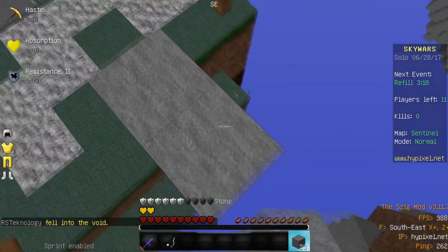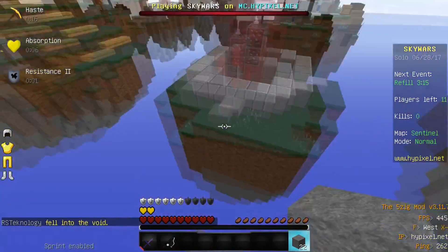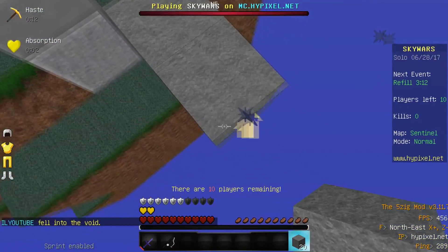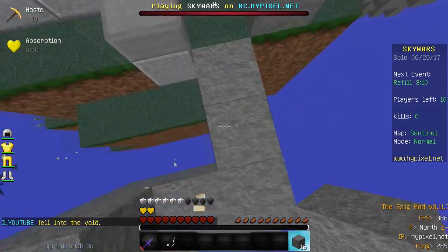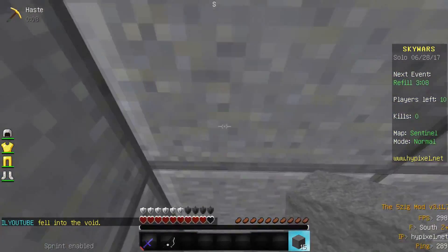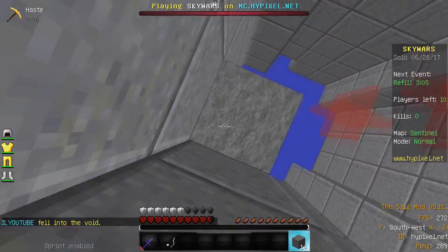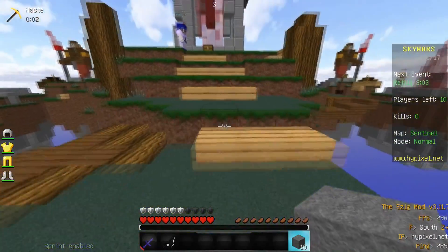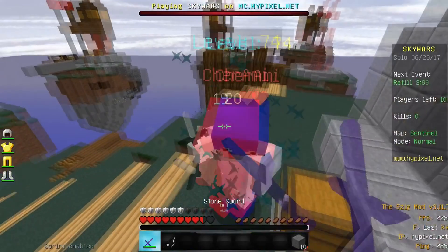Then he decides to go to middle, which is a really good strategy, and he casually builds to middle thinking everything will be fine. He gets snowballed, luckily gets hit back, but just decided to walk off — like why would you do that? But that doesn't matter because he block clutched it anyway and went on to win the game.